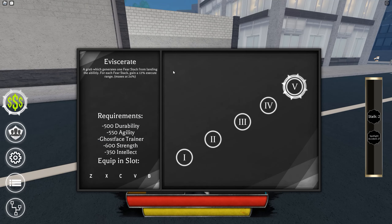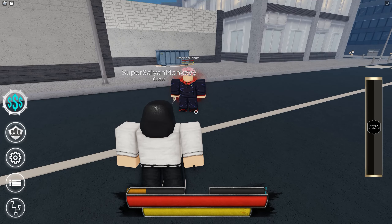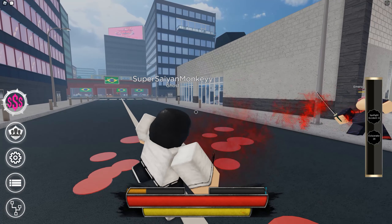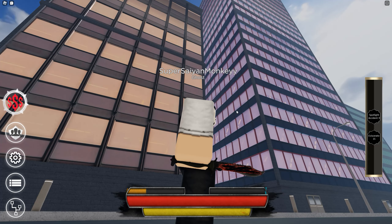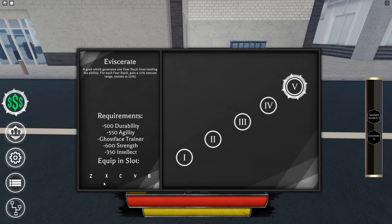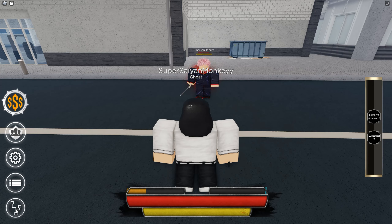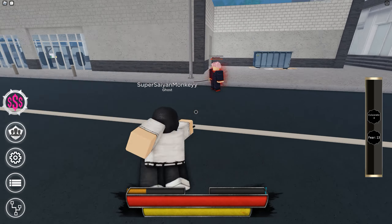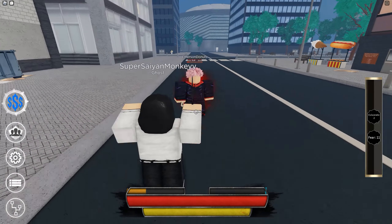The final move is Exhilarate, which generates Fear stacks from landing hits and can execute. Normally it's a grab like this. To use Fear, you need blood on your knife — with the blood on your knife you can use the Fear move, which blinds them, but you get stunned for a bit afterward.